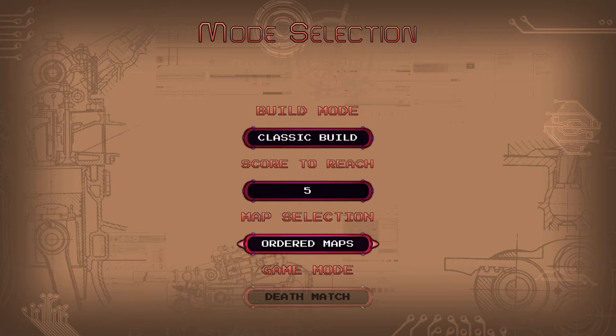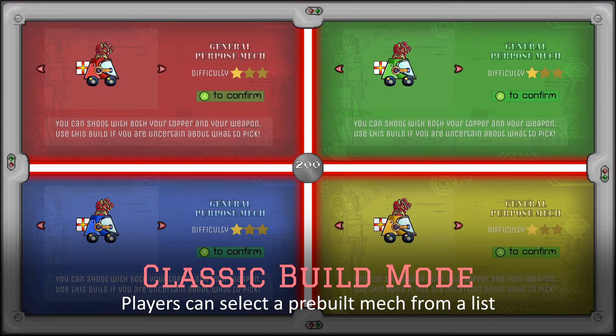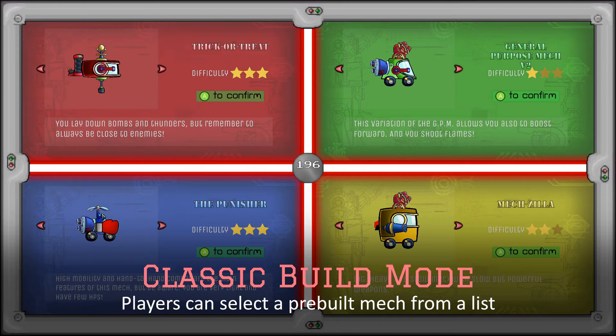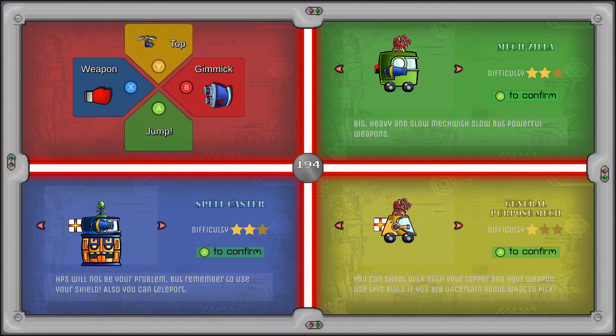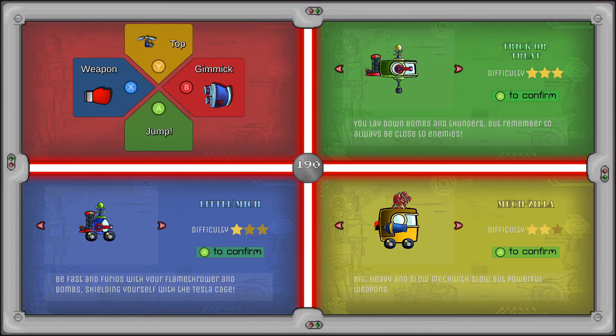There are different game modes, and each one determines how the player will choose their mech before starting the battle. The first is the classic mode, meant for new players or just to quickly start a match. In this mode, players select a mech from a set of pre-made ones, which allows new players to get an idea of how to play them.